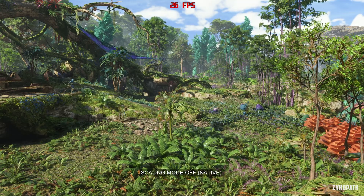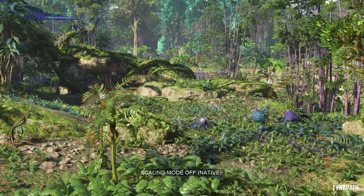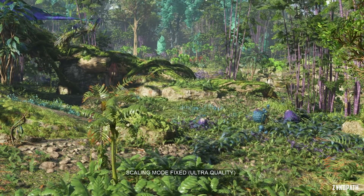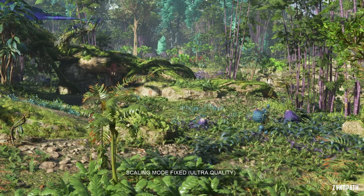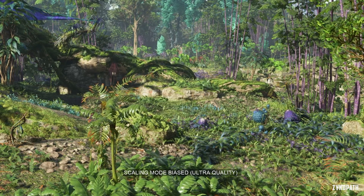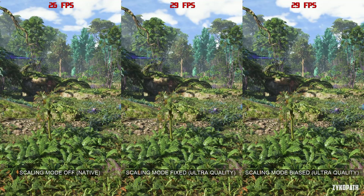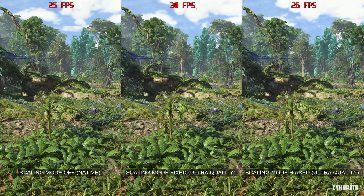I absolutely couldn't tell the difference between native and ultra quality scaling modes, so just use the ultra quality for free FPS. There seems to be no visual difference between the fixed and biased setting, and biased seems to offer lower performance, so just use fixed.